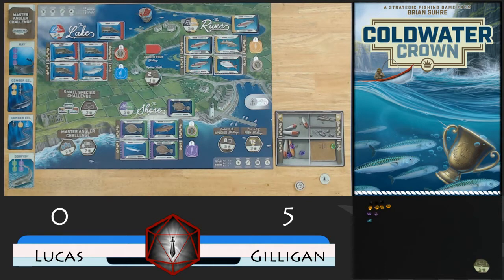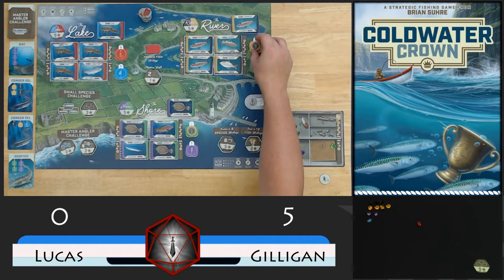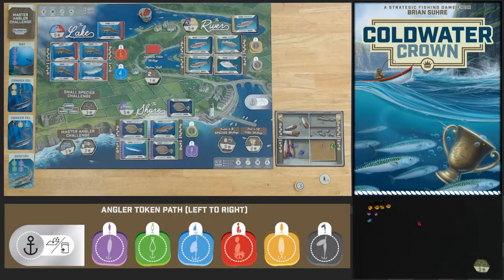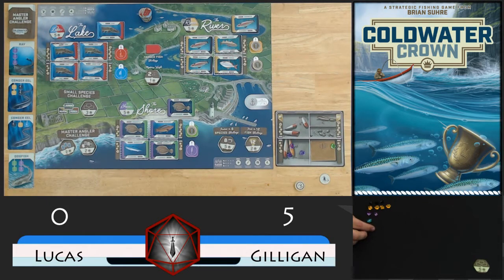Now play moves to Gilligan and the first thing you do is reach in your draw bag and you'll pull out one gem. Since we got a red, that tells us to look at the red space. If it has an angler token, that angler token simply moves one space clockwise and there's a little chart I'll put up on the screen so you can see it, showing in what order the tokens move. Then you discard your red piece of bait and you check whether you have 3, 4, 5, or 6 of that color. He doesn't, so he moves on.